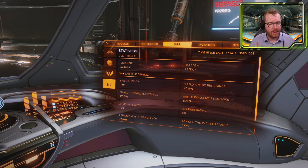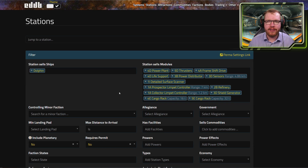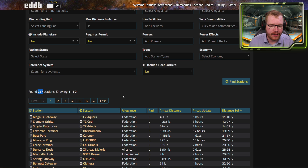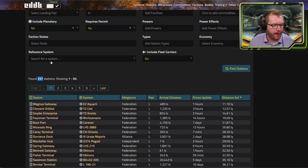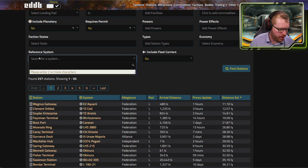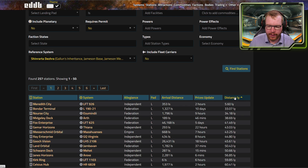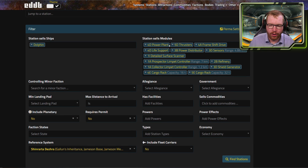Now I want to show you where you can find a station to buy all this stuff. Over on eddb.io, I've already typed in all the different modules and I'll provide a link with everything pre-filled in the description. There are 257 stations in Elite that have a Dolphin including all the modules you'll need. To find the closest one to you, go down to 'reference system', type in your current system — I'm in Shinrarta Dezhra — click 'find station', sort by distance in light years, and you'll see the nearest station. For me, in LFT 926, it's only 5.6 light years away.